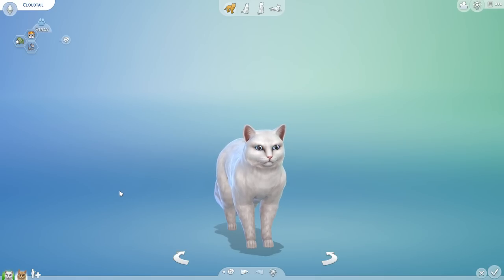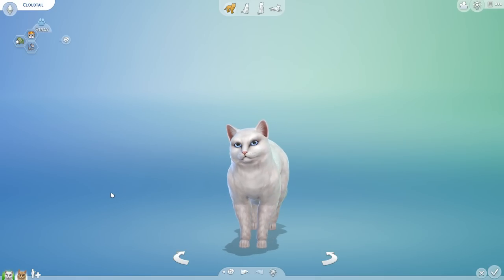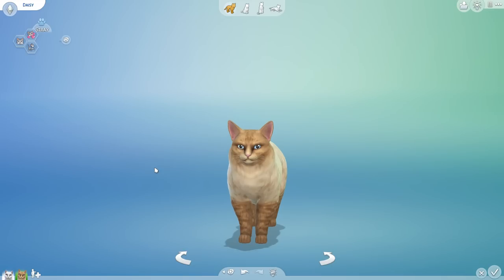Today's alternative universe story is actually going to combine none other than Cloudtail and Daisy! Daisy is also a very, very fluffy cat and she too is going to be having some of her own kittens added into the pile. I'm really excited to see what happens if you basically take fluff and fluff and mix them together and make kittens. This is going to be quite fun.